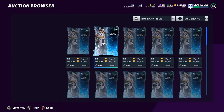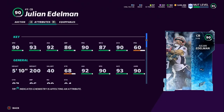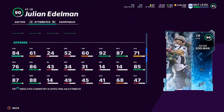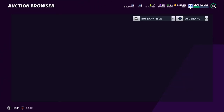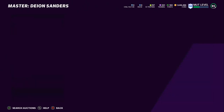We have Julian Edelman at 52k. He has 87 catching, 90 change of direction, 85 spectacular catch, 86 juke, and 88 medium route running — he can't play receiver — but otherwise the card is decent. I don't see anything else that really changes my mind on this card.